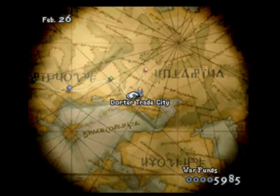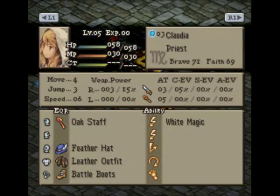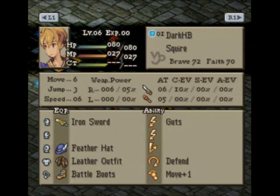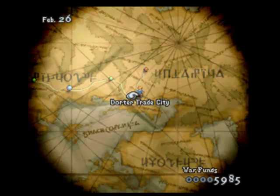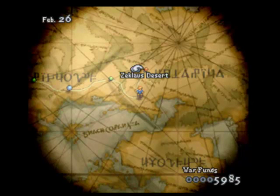Alright guys, welcome back to Let's Play Final Fantasy Tactics. Last time I took on Dordertrade City and learned a little bit about the story. Nothing too major — the only thing I really did was I gave Ramza the Iron Sword and my wizard the Linen Robe. So yeah, let's get started at Zekulis Desert.